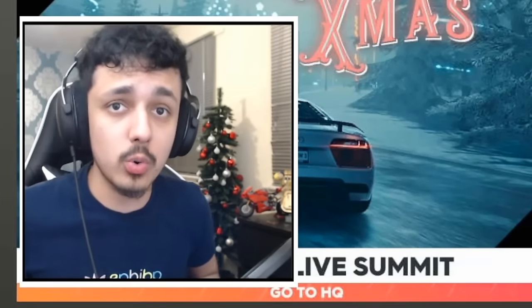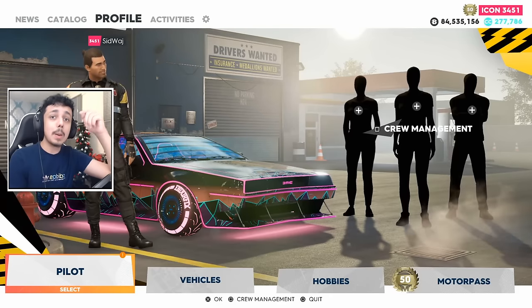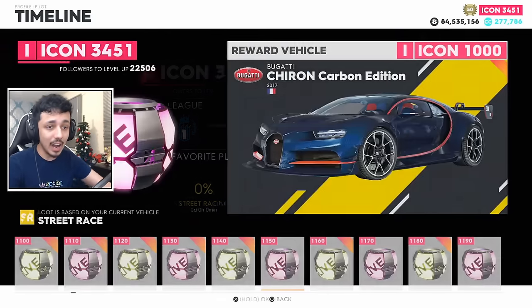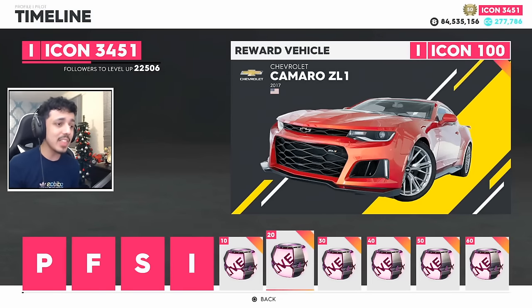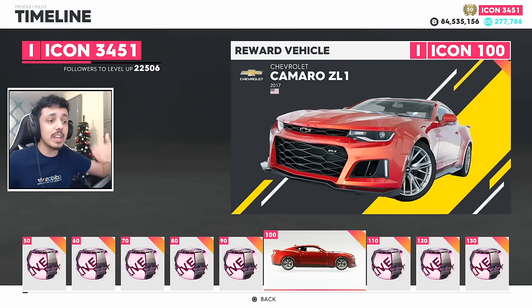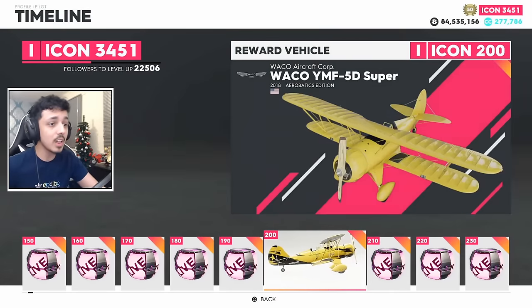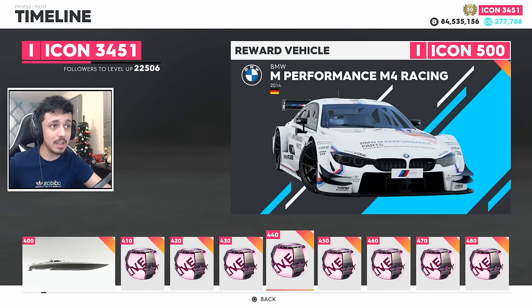While playing The Crew 2, other than money, you can also get followers, and followers lead to Icon level. In the Pilot menu under Timeline, you can see these levels go up: Rookie, Popular, Famous, Star, Icon. Through Icon, you can level up to Icon 9999, and every so often - usually every 100 levels until the later ones - there is a car. Just like the Camaro Z01, the cover car, the Wacko in aerobatics, the Peugeot 3008 DKR Maxi - which is actually one of the better rally raid cars - and the Proto Offshore Mk2 in powerboat.